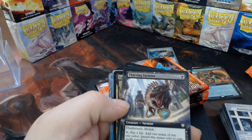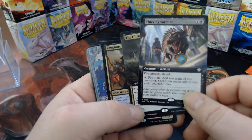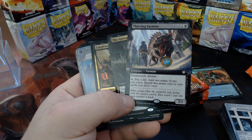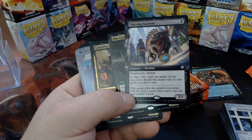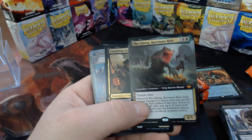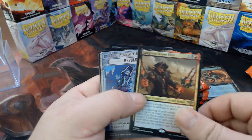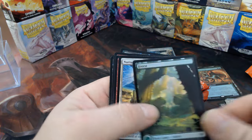Thieving Varmint — oh, the creature type is actually Varmint! Pay one life, add two mana of any one color, spend this mana only to cast spells you don't own. We know what that's going in — the Gitrog 2.0, 3.0, something like that. Laughing Jasper Flint, Repulse, Hindering Light, beautiful forest.